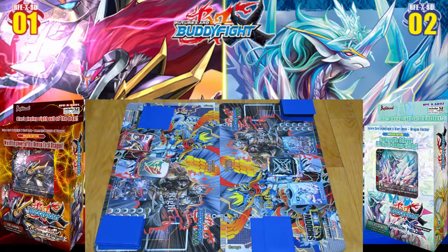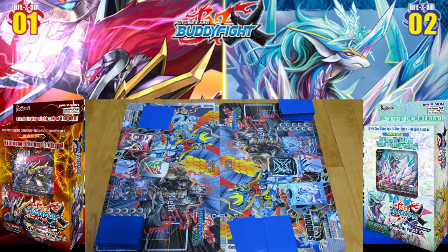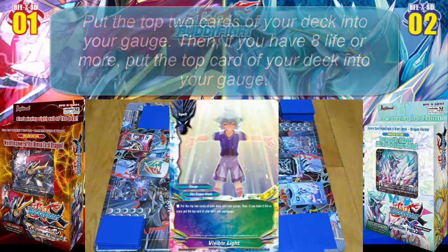Can I be the no-damage fighter this time? Probably not. Charge and draw. I cast Visible Light — top D cards, deck to gauge — because I have eight life or more.